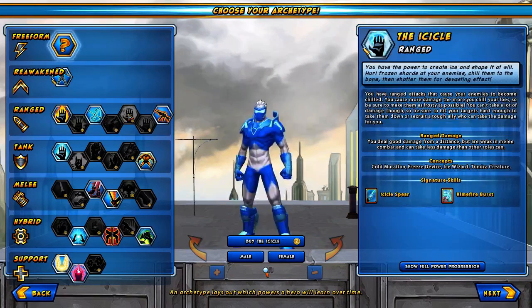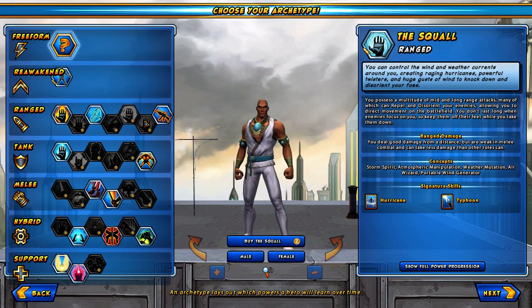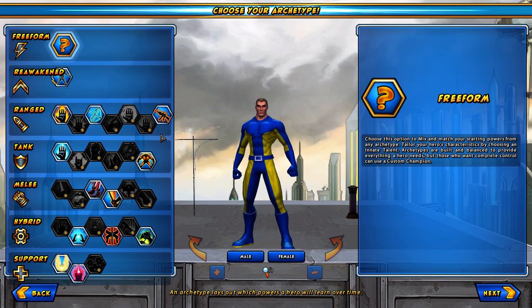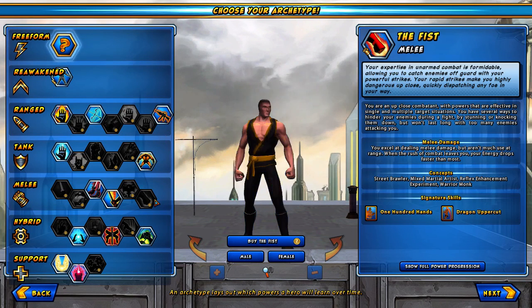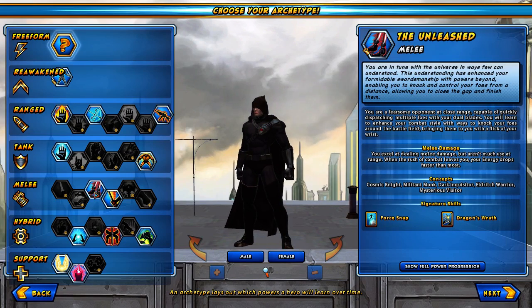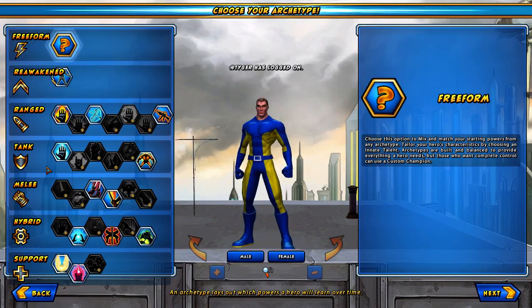These ranged archetypes deal DPS — damage per second — to bring down enemies quicker. Melee is the same but with close-range attacks instead. You'll notice that a lot of these boxes are grayed out with a Z token in the corner, which means they're behind a paywall. If you're subscribing you have access to all the archetypes, or you can buy them from the online store.